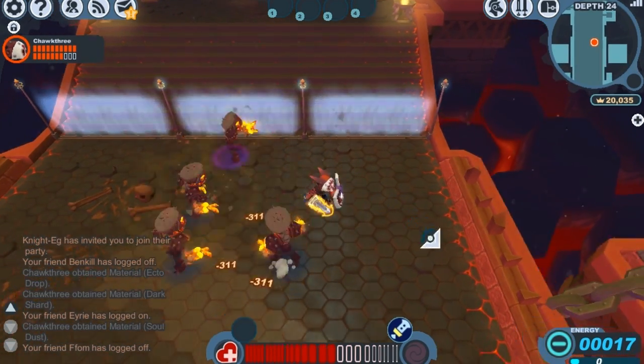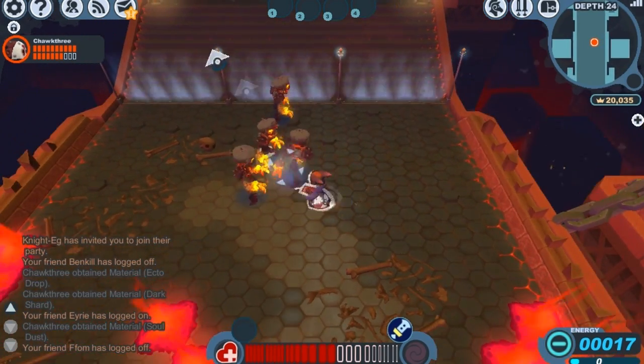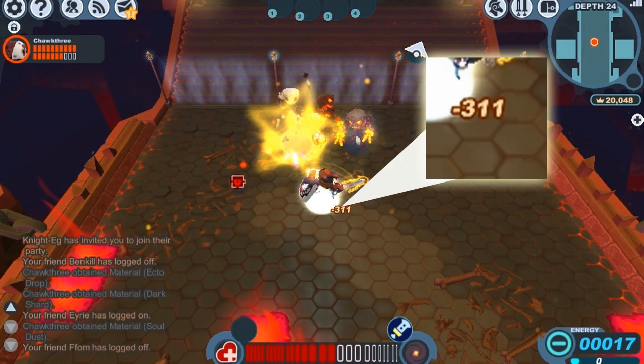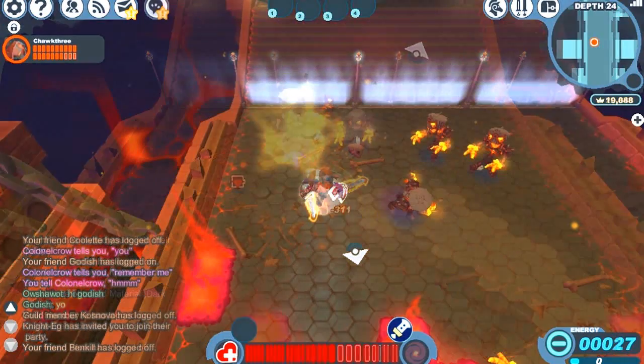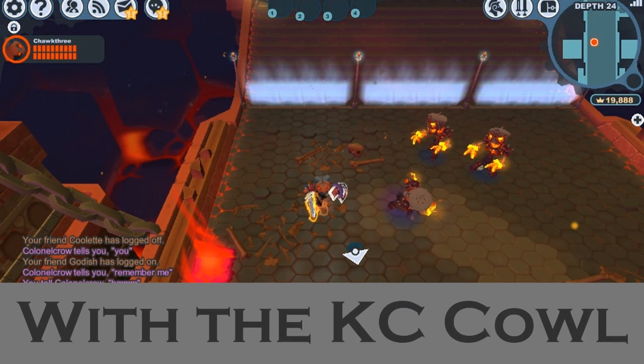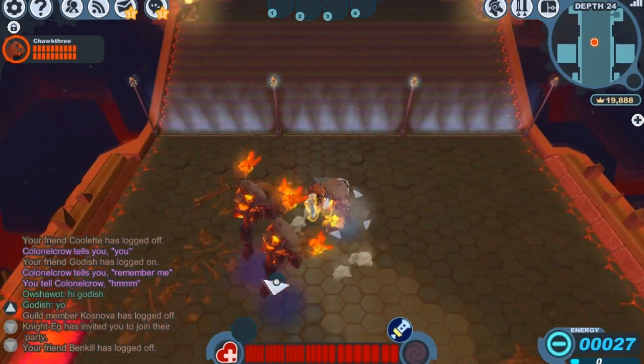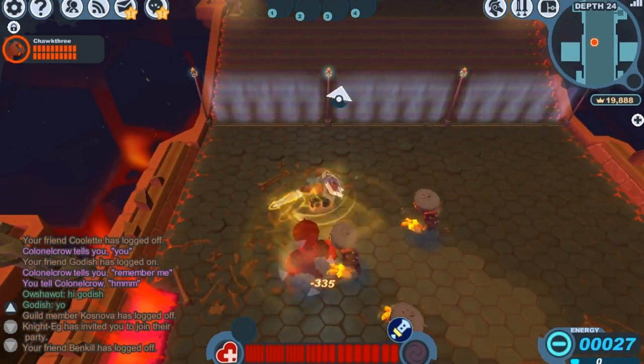Now we're taking a look at the damage without the Cat Claw Cowl equipped, and we're getting about 311 damage with each first swipe of the Divine Avenger. Now we're going to test it with the attack damage bonus of low from the Cat Claw Cowl to see how much of a difference it makes — though it's not going to be big.